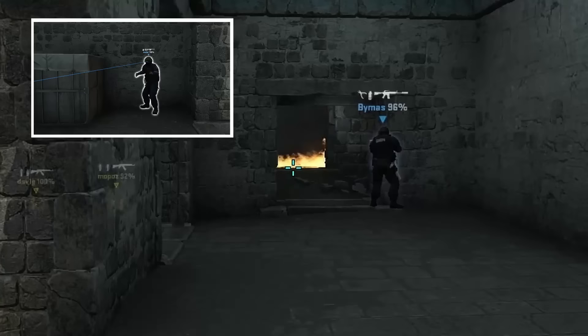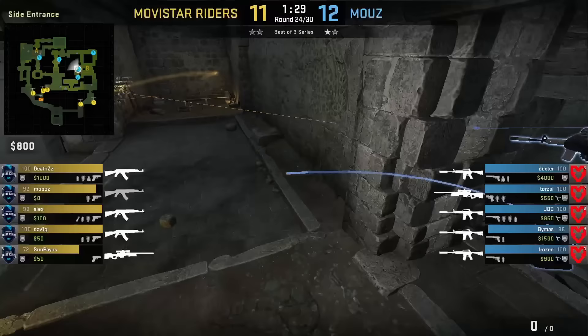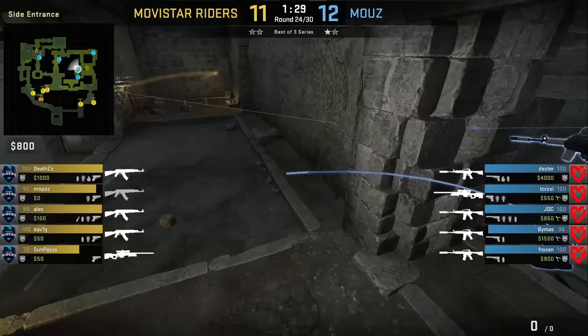Dexter from inside cave, staying on the back wall, has a set flash for Cheetah — aims above this stone, then left click throws. BMus will swing off the flash, but no Ts are there.